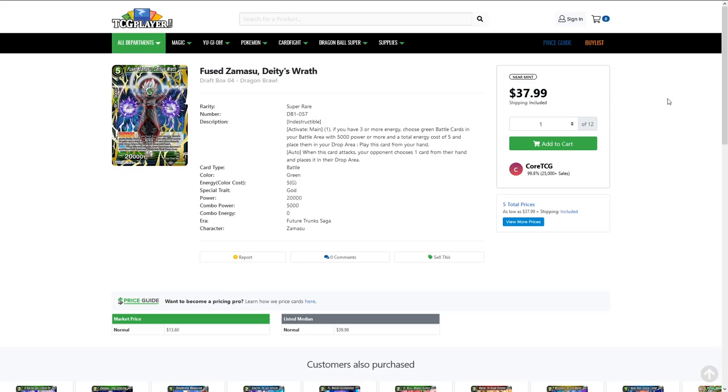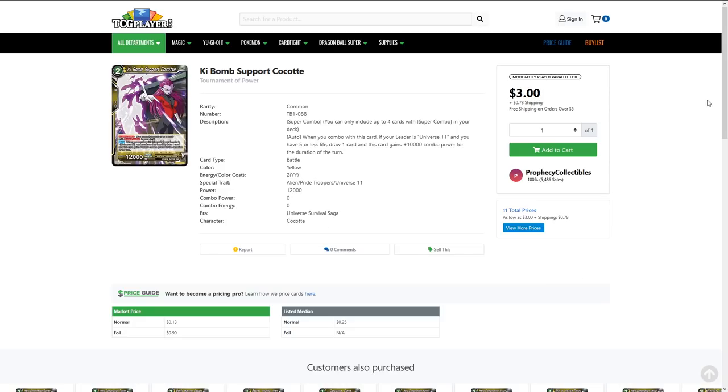Fused Zamasu is now $37 — they were $13. I think this is the wrong Zamasu to use, but it's still a great card: a 20k indestructible that makes them pitch a card every turn. It's probably more the hand destruction angle — since Tao got banned, this is a more usable card. It's also pretty good for Successor and the Kaioshin support.